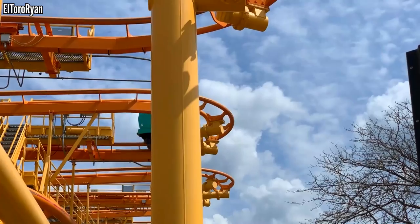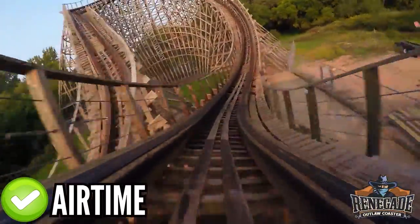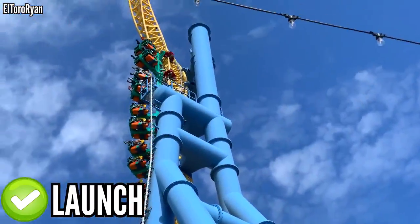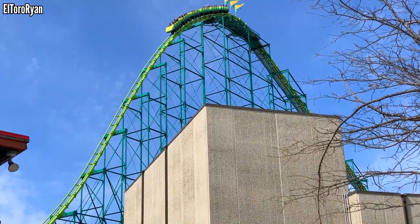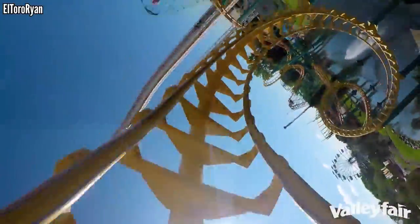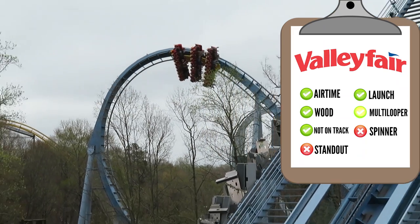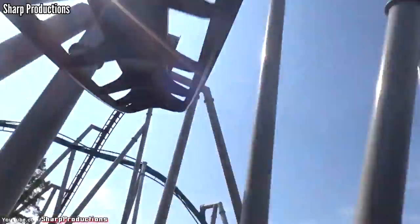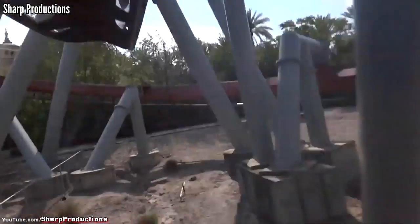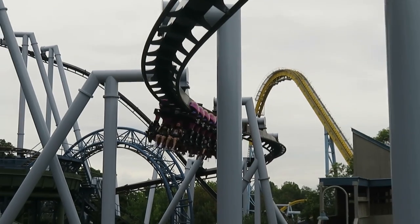Valleyfair has been neglected for a long time but still has 8 coasters. Renegade is apparently a top-tier GCI, though kind of a weak standout — it checks the airtime box and the wood box, along with High Roller. Steel Venom hangs under the track and has the park's only launch. Excalibur and Wild Thing are both interesting rides but don't bring a whole lot to the table — just speed and maybe some airtime. Corkscrew has 3 inversions and is the park's only coaster that goes upside down. That, to me, is the park's biggest gap. They need a modern inversion machine, and who better to bring that than B&M, who shockingly have never done work here before. A B&M invert would be amazing here — it's a great classic model, the best of B&M's looping collection, and it's time for Valleyfair to finally get one.